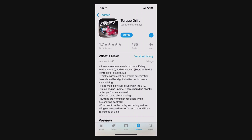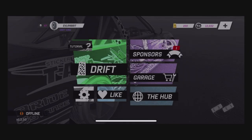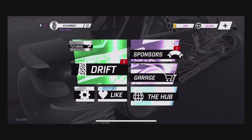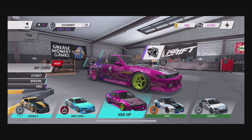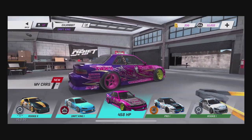Big thank you to Torque Drift for making this episode possible, hooking me up with two of the three new cars so we can throw them around, see how they handle, and have a little fun. Today we're gonna take a look at those cars, as well as better engines for smoke and stuff to make it run smoother. That car right back there is the purple and pink S13 that Torque Drift hooked me up with.